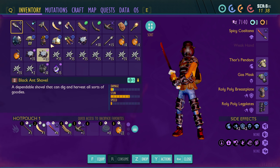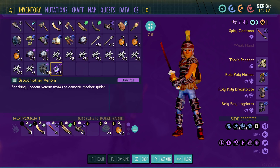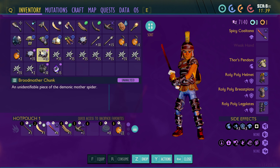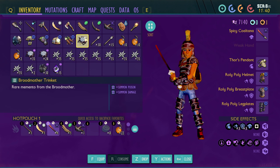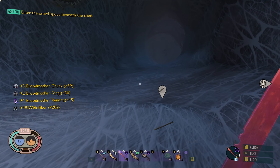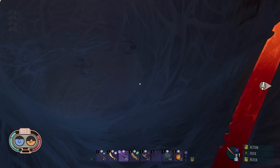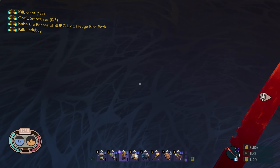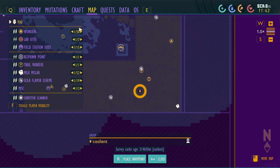All right, so this is our haul from the nice and safe wonderful broodmother: fifteen broodmother venom, thirty broodmother fangs, and fifty-nine broodmother chunks - because I suck at math. We also got the broodmother trinket, which allows us to do summon poison summon damage. We don't currently have a summon build but we might be able to do something with that.